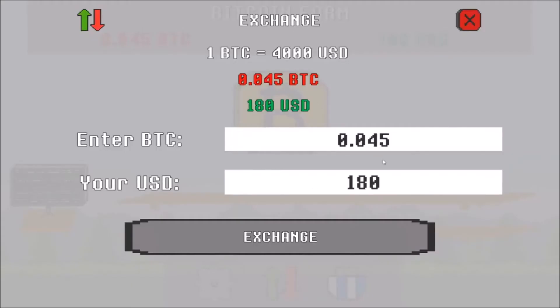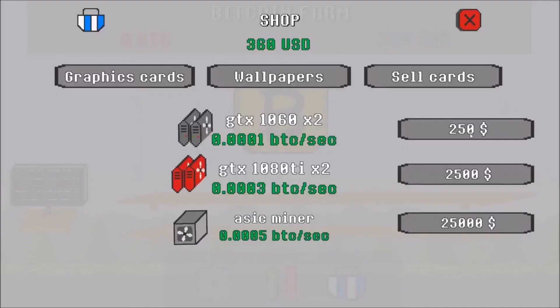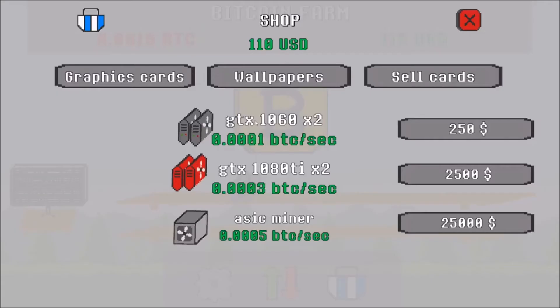Alright, let's sell this 0.045. One second guys — my little beagle dog was trying to come in. I think I'm now at 360 USD. I think I can buy it — oh, 250. Nice, so I bought it. Let's see how this goes. Okay, look, it's mining me bitcoin right now. Nice, it's actually going pretty fast. I can see it — the fans and everything, it's running. That's so funny.